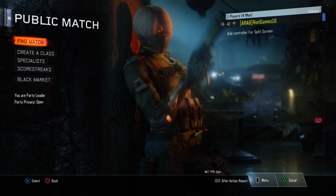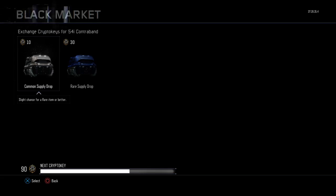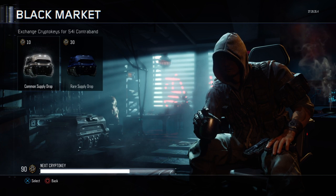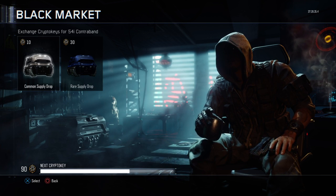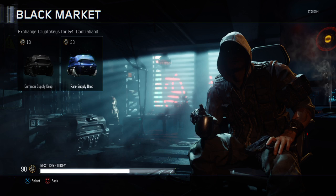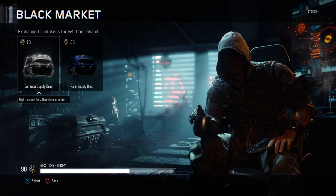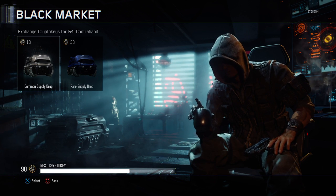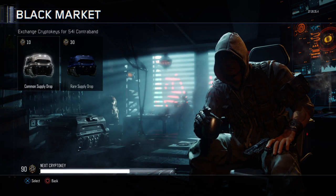Hey guys, what is up, it's me Connor here and today we have a new video. It's gonna be the second supply drop opening — yes, I've got 90 crypto keys and I'm ready to do another one. I'm not gonna go with the rares, they're just not worth it from what I've seen from other YouTubers, so I'm just gonna stick to the commons. I'll do nine common supply drops.